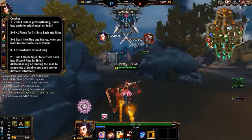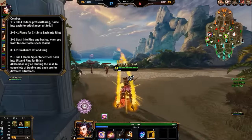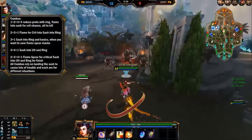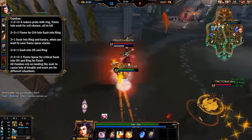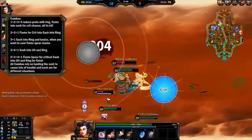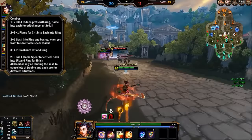The combos are: 1-2-3-4, 2-3-1, 3-1, 3-4-1, and 2-3-4-1. The idea behind all of them is that your Sash is incredibly important to land. For 1-2-3-4, you're taking off protections with ring toss, then using Flaming Spear into your Sash for crit chance, and then the ultimate to kill or wreck them. For 2-3-1, that's Flaming Spear for crit into your Sash, then ring toss for bounce damage to strip their procs, and then beat them to death with basic attacks.